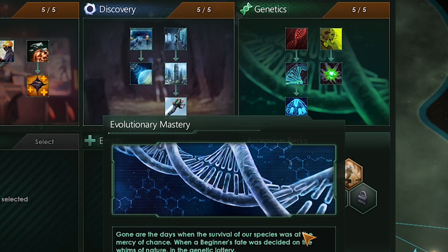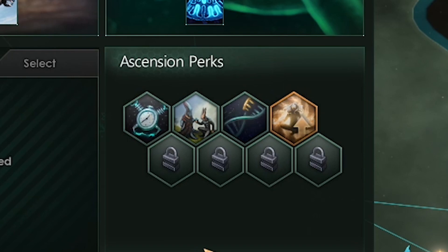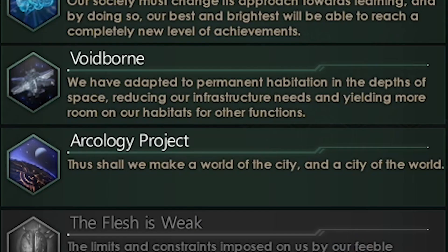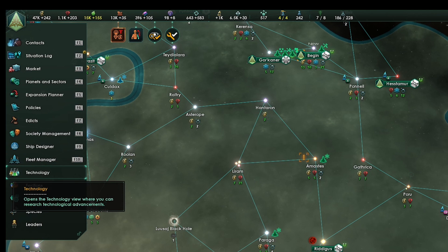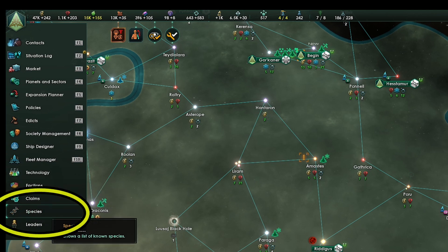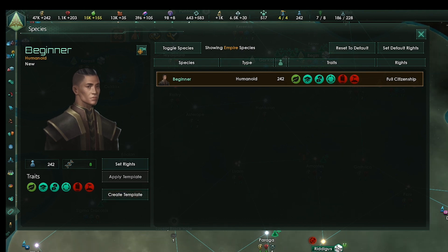We finished the genetic tradition tree — now we can modify our population with more bonuses. We have another ascension perk — we could get Arcology now, but we won't be able to build one right away. Let's pick Voidborn for better habitats — this will give us two building slots on our habitats to play with. We will take Arcology later. Now that we've finished the genetic tradition tree, let's modify our species for insane bonuses to our empire — here's what I do.